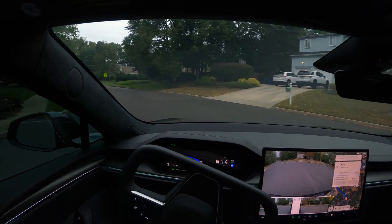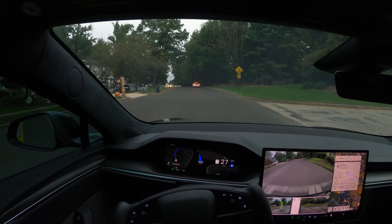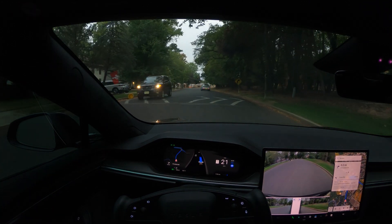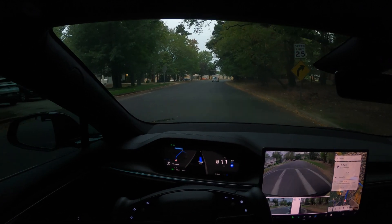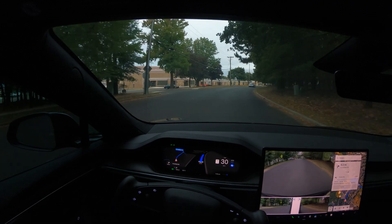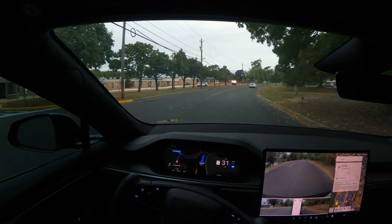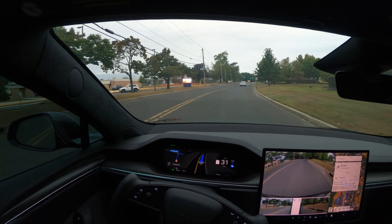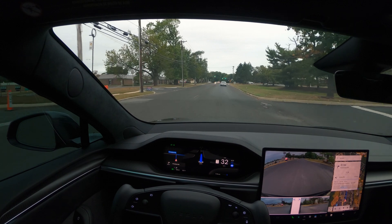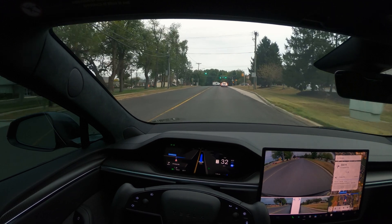We made a left turn here. It's slowing down for this speed bump - perfect. Speed limit is 25 here and automatic set speed offset is on, and it's deciding to go at 31, which is fine. The car in the front is also going at a similar speed.